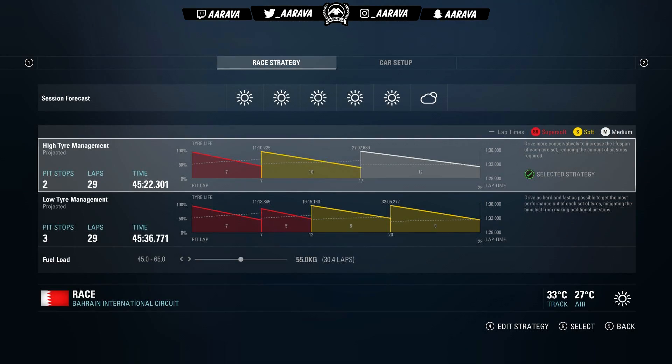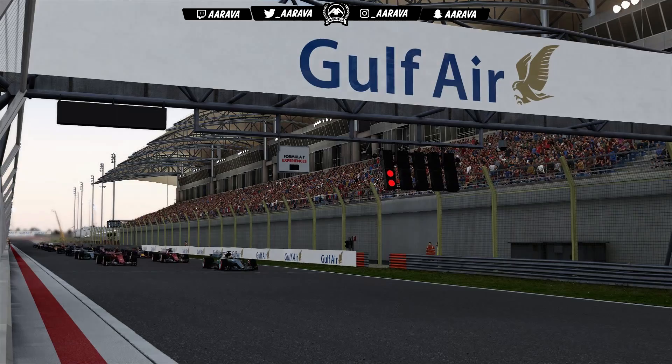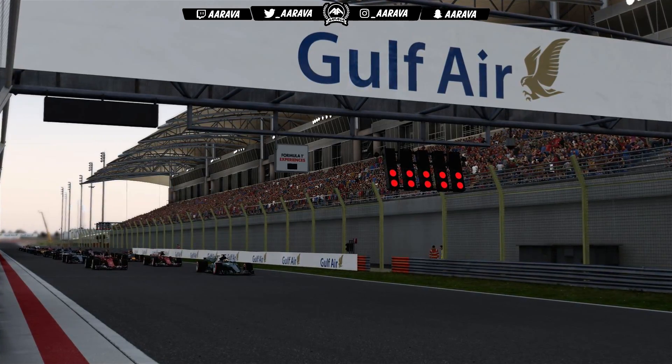Looking at our race strategy, the two-stop is going to be the minimum number of pit stops we can make. We're going very multi-coloured — super soft, soft, and medium. In season two I reversed the order of soft and medium, but this time I'm going to use all the softest tires available as we go and finish on the mediums, like most of the AI. Hulkenberg only qualified P10, just one slot ahead of us, which feeds into my lack of confidence about this afternoon. But we'll try our best and fight as hard as we can as we go to five red lights for the Bahrain Grand Prix.